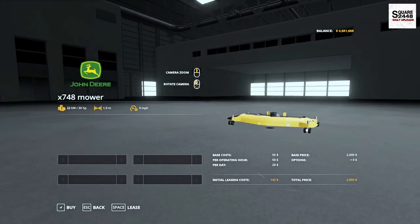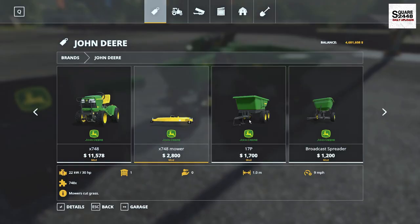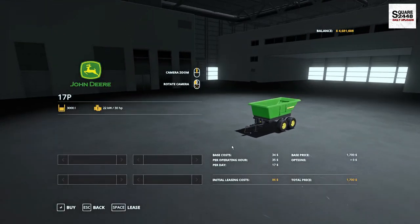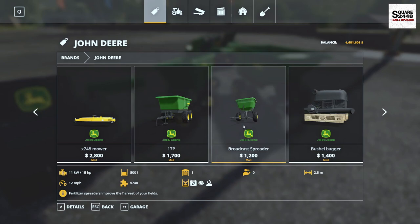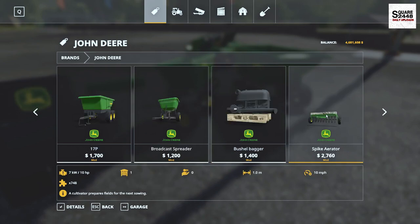The mower is $2,800, it's a one-meter width, and it mows at nine miles per hour. The John Deere tipper is $1,700 and holds 3,000 liters. The broadcast fertilizer is $1,200 and holds 500 liters. The bagger holds 3,000 liters. You also have the spike aerator, which is mainly for roleplay but does work as a cultivator.